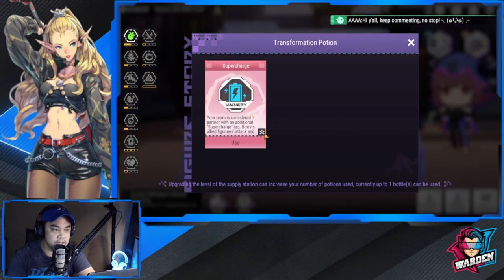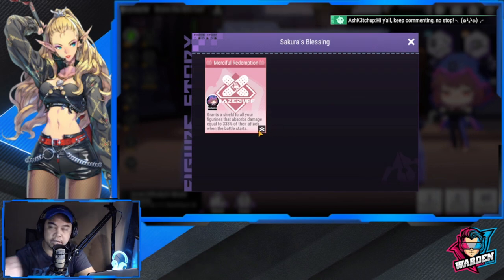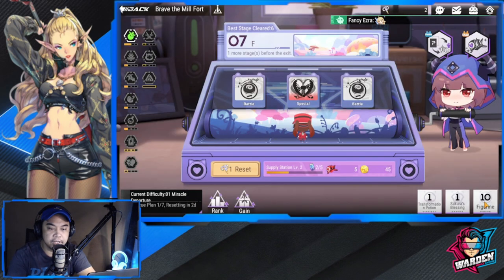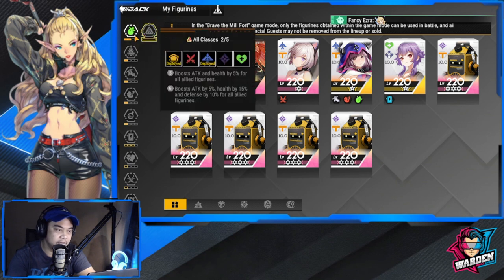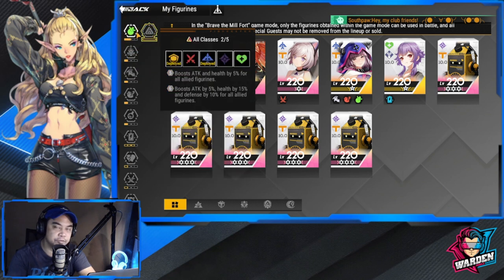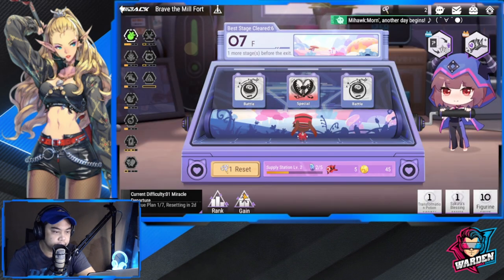Be aware of the buffs you currently have. Transformation Potion and Sakura's Blessing are buffs you acquire through stages. Here are the figures you have and the synergy bonuses activated per faction. Note that these figures are not in your existing pool — you have to acquire them through the event.